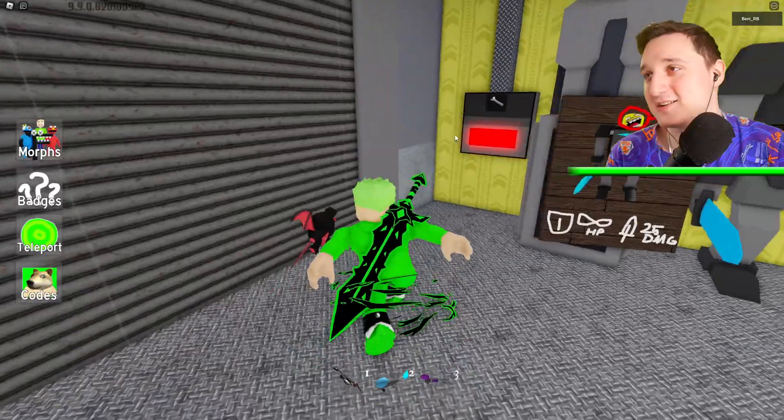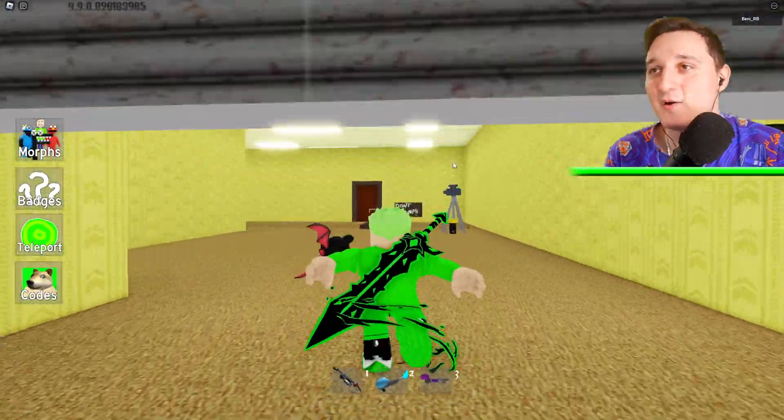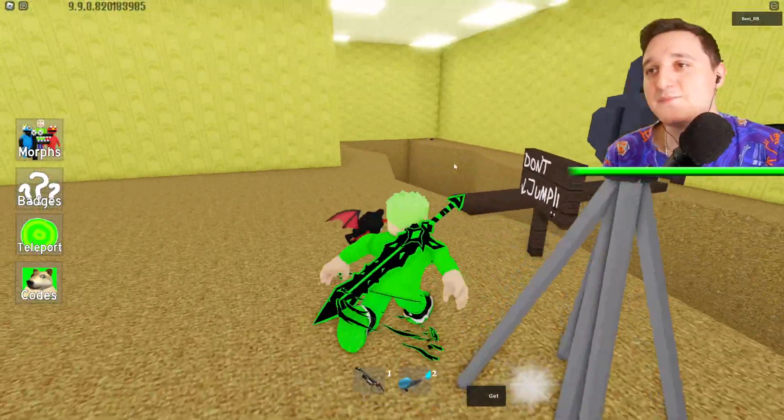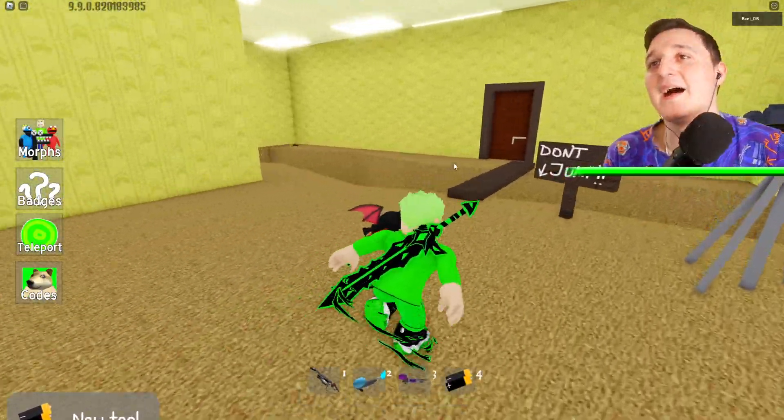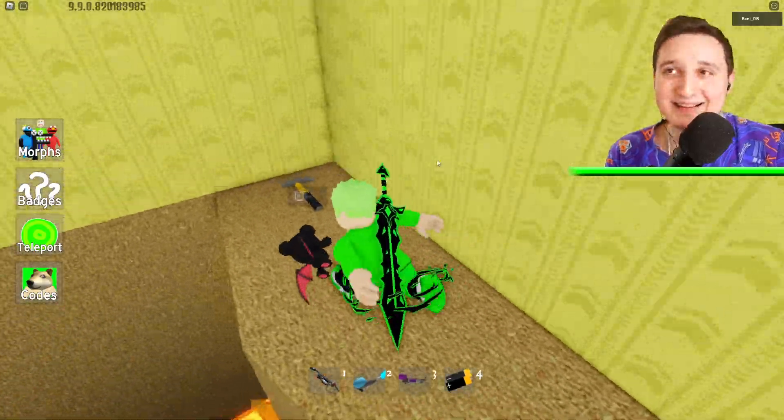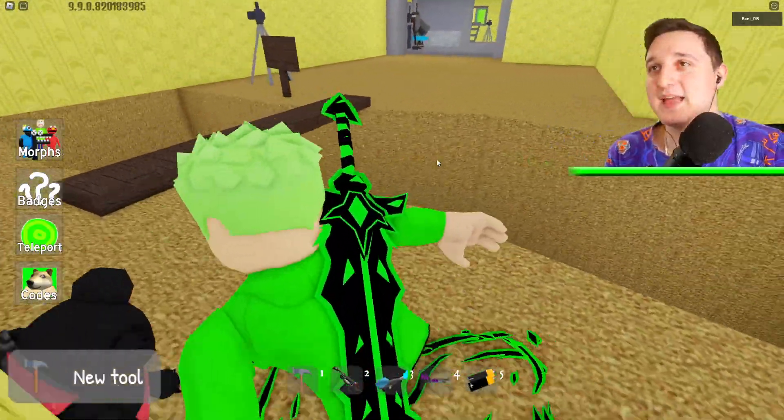I do know where the locations are, so just follow me. Open up this place. Grab this thing — we're going to need it pretty soon. We need a hammer too, so go grab a hammer. Okay, we got the hammer.